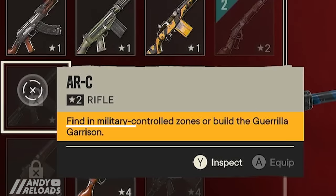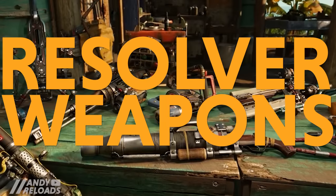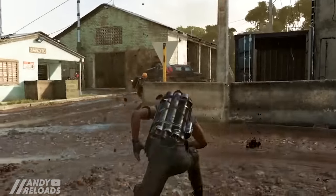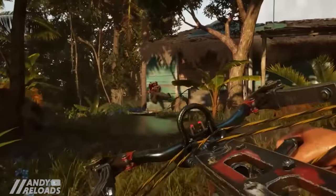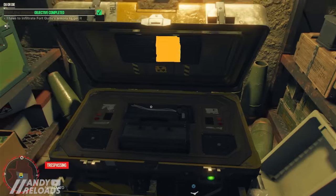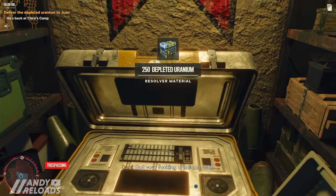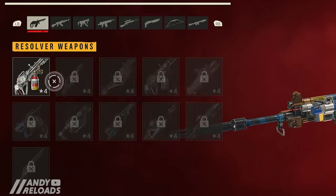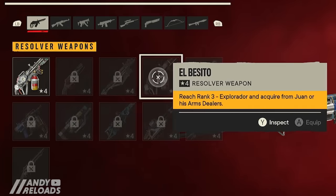Standard weapons can be found in military bases or purchased from guerrilla garrisons. Resolver weapons and Supremas are above-average unique weapons that can only be purchased from Juan's shop or his dealers throughout Yara using depleted uranium as currency, which you can only obtain from anti-aircraft sites. Some of these weapons also require a certain guerrilla rank, which leads us to experience and ranking up.